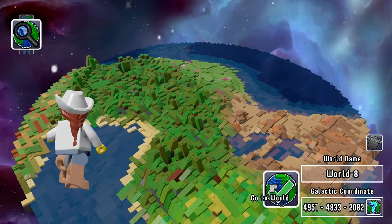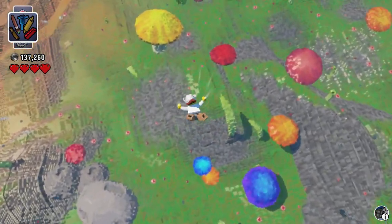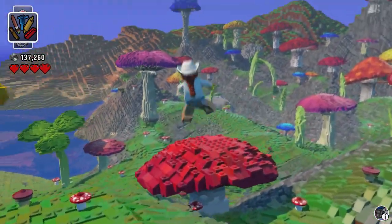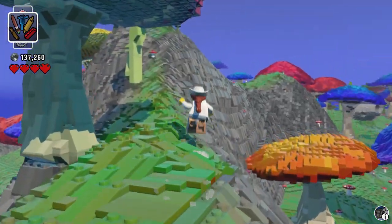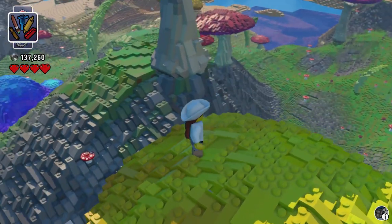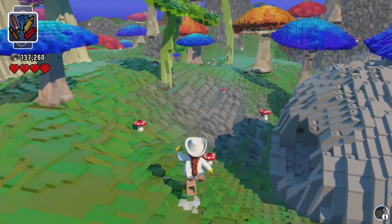I already have a world picked out, so we might as well just hop in and go. We're falling - there's supposed to be so many new creatures, playable characters, and most importantly, cave systems added to this game. It'll be really cool if we can find a cave right off the bat. If you have LEGO Worlds and you've been playing the new update, let me know what cool things you have found in the comment section below. Looks like we have a cave over there, so let's make our ever so long run over there.